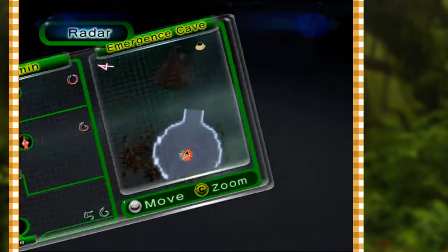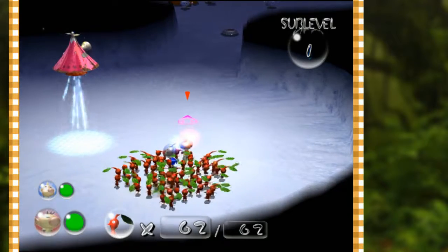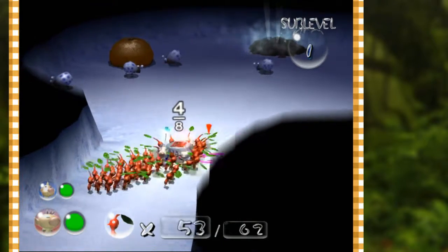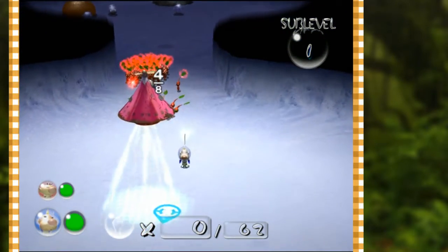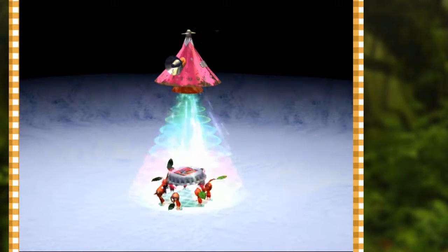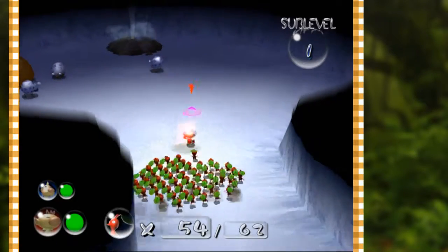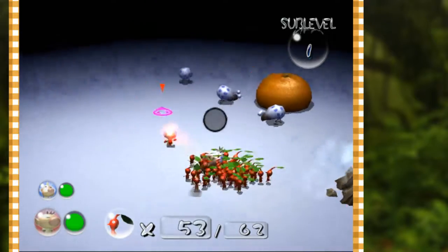One of the super cool things about being in the cave areas is there's no timer. If you look at the top of the screen, the whole keeping-track-of-day idea is completely gone down here. We'll split into two - Louie sits back at home while Olimar leads the expedition. And they brought back a treasure - the Quenching Emblem, worth 100 pokos.